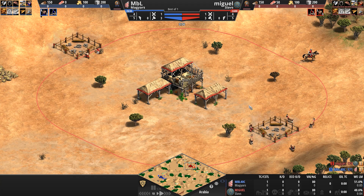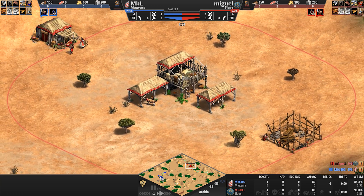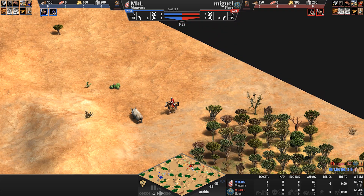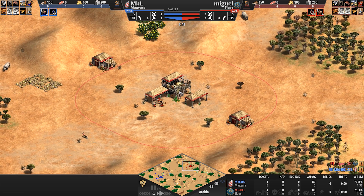Hello everyone and welcome to another high elo game of Age of Empires. Today Grandpa Rick has used his teleport gun to bring us to Arabia to witness a match between Miguel playing as our Red Slavs and MBL playing as our Blue Magyars. As the players herd their herdables, explore their immediate surroundings and try to go up to feudal as fast as possible, let's take a look at the respective civ matchup we'll be watching today.